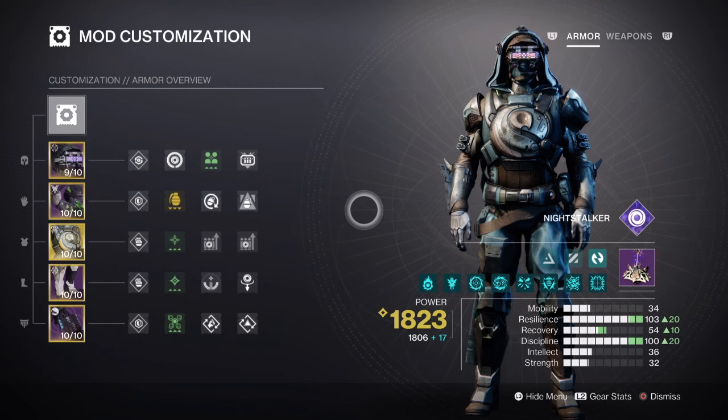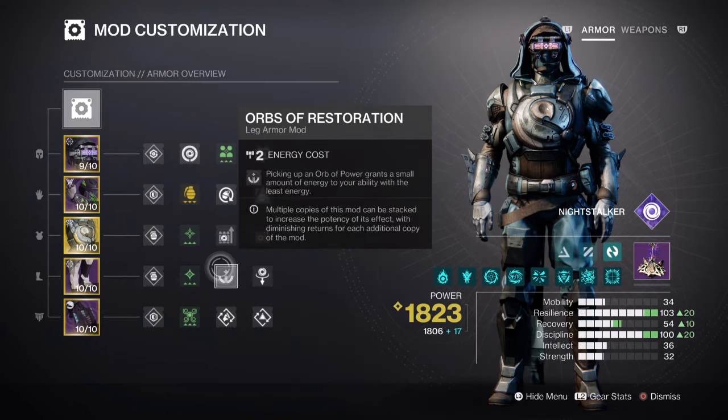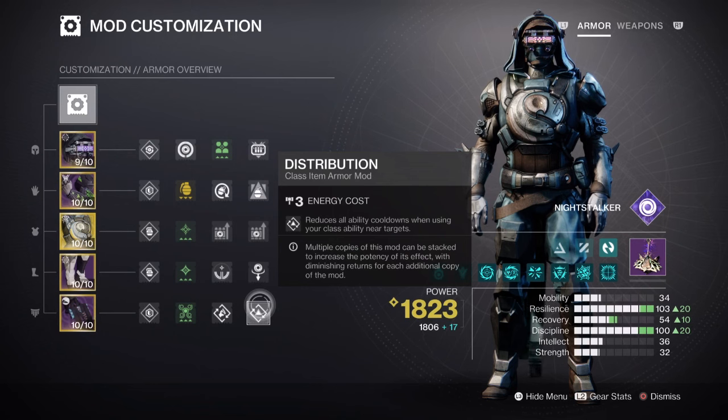Discipline at tier 10 will grant you a 1 minute 16 second cooldown when using Vortex Grenades, which are quite high to use and maintain. However, we do have ways to reduce this — having Grenade Kickstart will grant us a 34.4% Grenade Energy return on 4 Armor Charges. Then we have Orbs of Restoration, which will grant us 10% Ability Energy back for abilities with less energy. And lastly, Distribution for a flat 4% Ability Energy return.